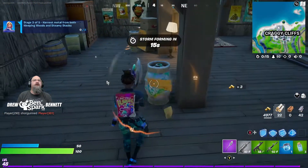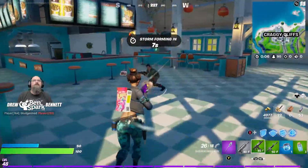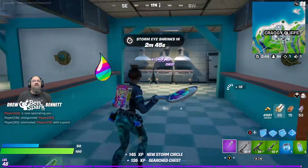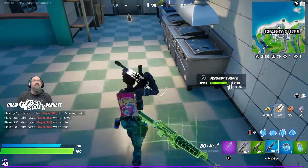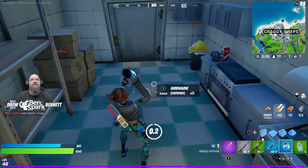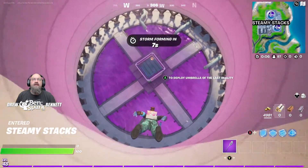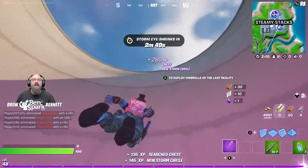Now I have to harvest metal from two locations that are far apart from each other. At least that guy didn't shotgun me in the face. So I've got to get over to Steamy Stacks and Weeping Woods and just harvest some metal. It's a very nothing sort of challenge because you only just have to tap it and you get the metal. Stage three of five for Penny basically has us going on a cross-island road trip, starting at Steamy Stacks where we're going to harvest some metal. Just hit one piece of metal, harvest that — grab it and get on out of here.